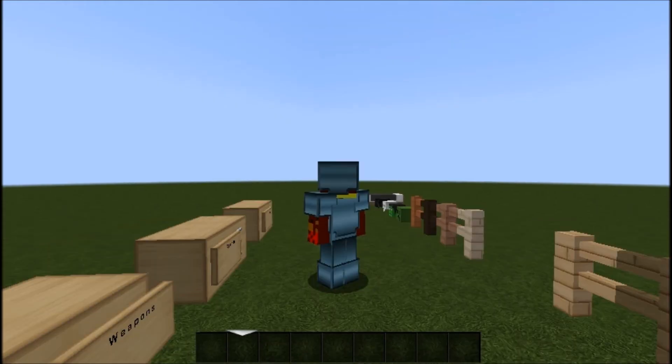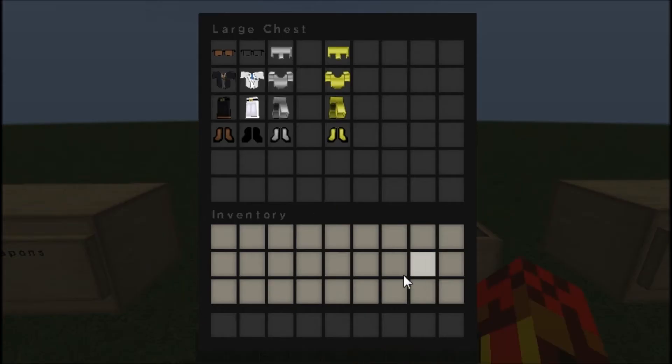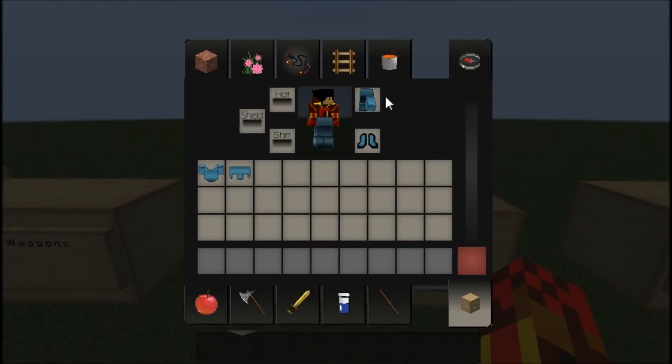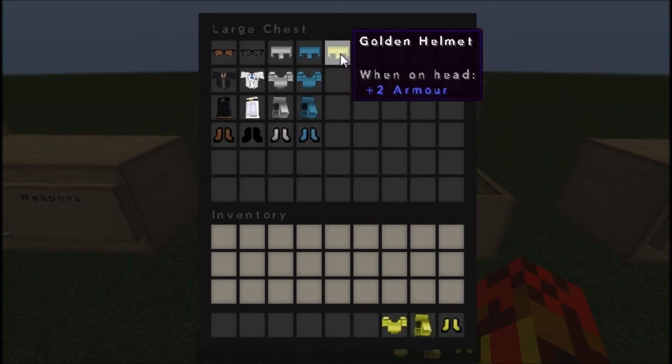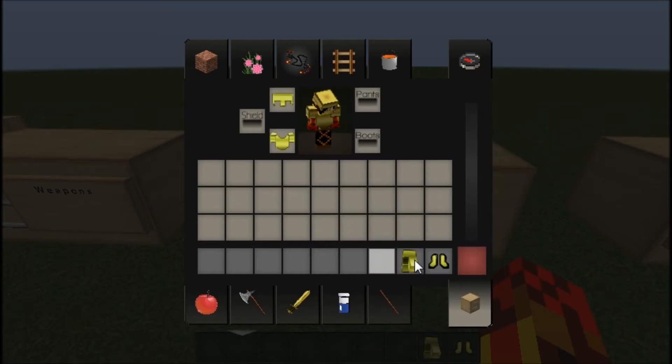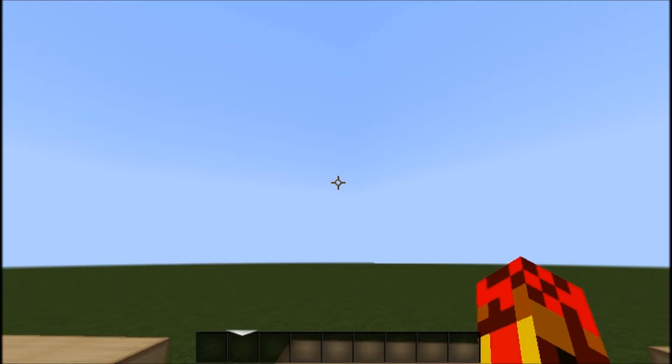Let's see what the diamond looks like. Diamond looks like the same thing as iron, just a diamond. And it looks like the gold will look exactly the same, but let's see how I look in it anyways. Because as we all know, I look good in anything. You could put me in a dress and I'll look amazing. Same thing — not too different.